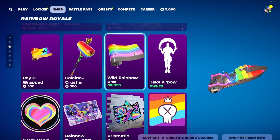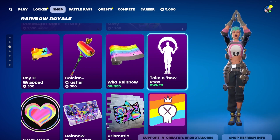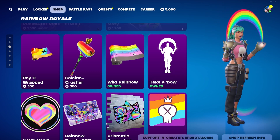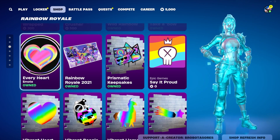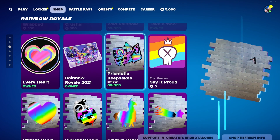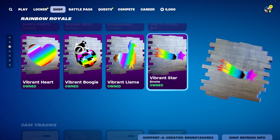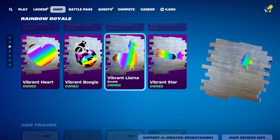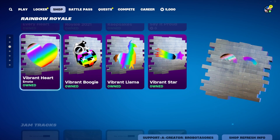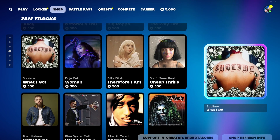You can get Maizey's wrap by itself for 300 and the pickaxe for 500. You can also get the free items: the Wild Rainbow wrap is free, the Take a Bow emote is free and super cute — possibly a little broken right now, interestingly. We also have the Every Heart emote for free, the Rainbow Royale 2021 loading screen is free, and the Prismatic Keepsakes spray is free.